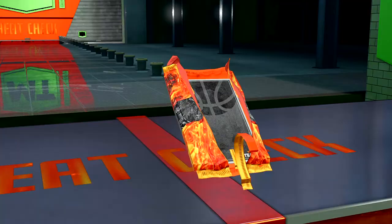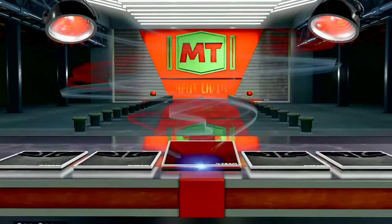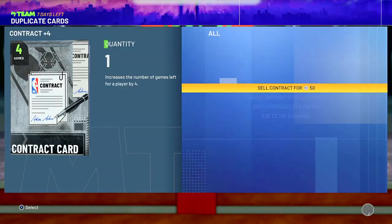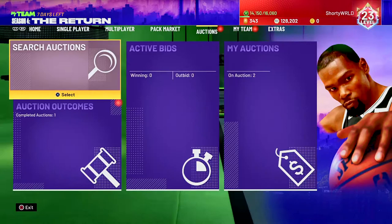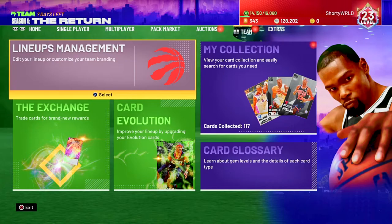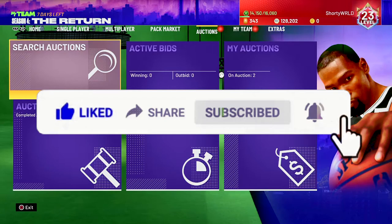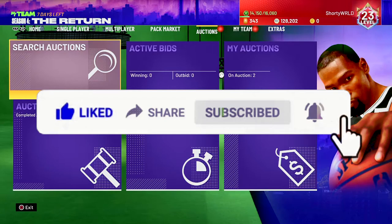We also leveled up to level 23 and got a heat check pack, so let's open that real quick. Come on, give us something good — a heat check player, Giannis, James Harden? I'll take Harden because once he's activated in flame mode, his card value is going to go up so much. And honestly Chris Bosch's defense wasn't that bad either — I'm satisfied with Chris Bosch as our bench center. That was episode 5 of the No Money Spent series — if you liked the video, go ahead and like it, subscribe, and turn on post notifications. This is Sha Shori, and I'm out.